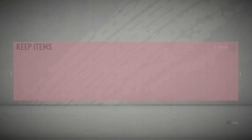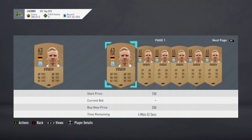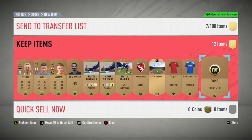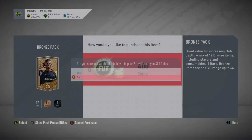You start by opening a bronze pack for 400 coins and you check every single player to make sure they sell. Some players don't sell for more than 200 coins, so you just quick sell those. Some people actually store the bronze cards but I just quick sell them because I don't see any point in actually storing them.